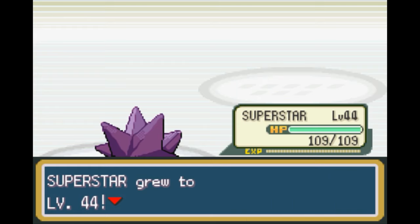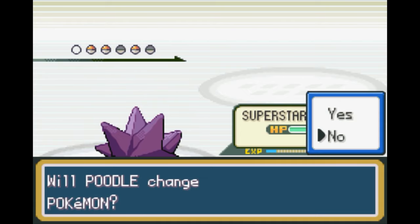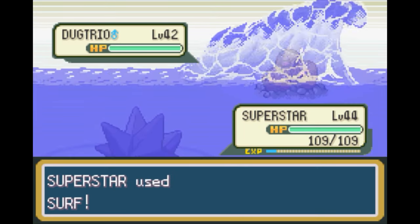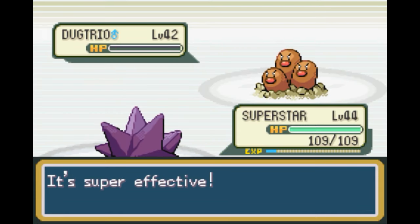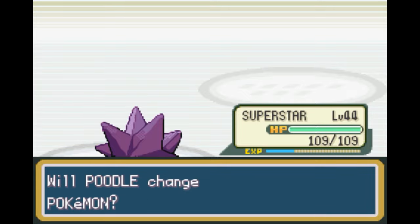And that's a great level up. Dugtrio — no, we're going to keep Superstar out here because we don't really have any other moves to use against Dugtrio besides Surf really. Oh well, that's a shame. Dugtrio — not terribly strong. Fast, but not terribly strong. Nidoking — okay, I'm going to try my Hot Dog strategy here. But if he pops an Earthquake, we're pretty much dead.